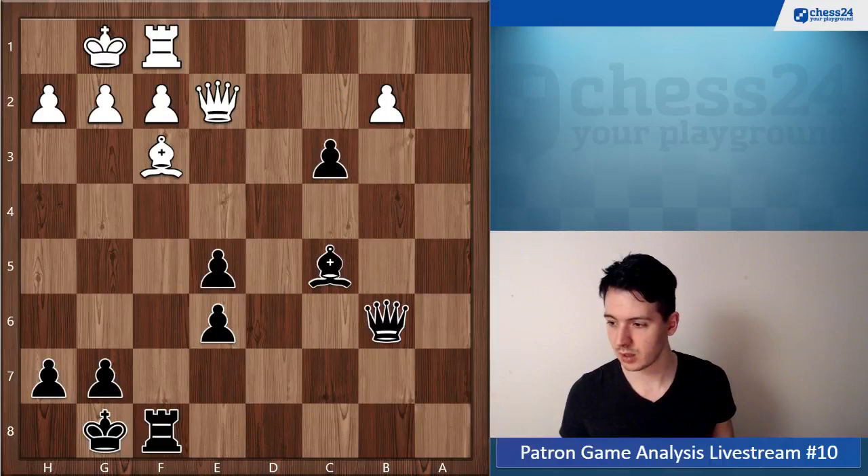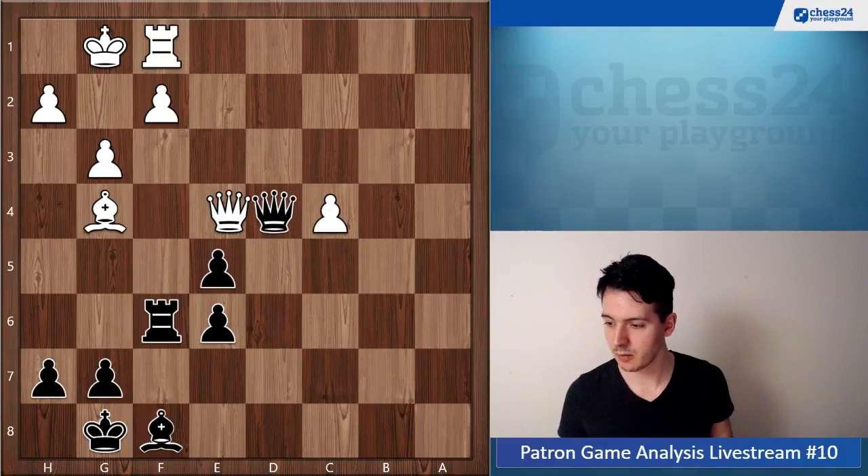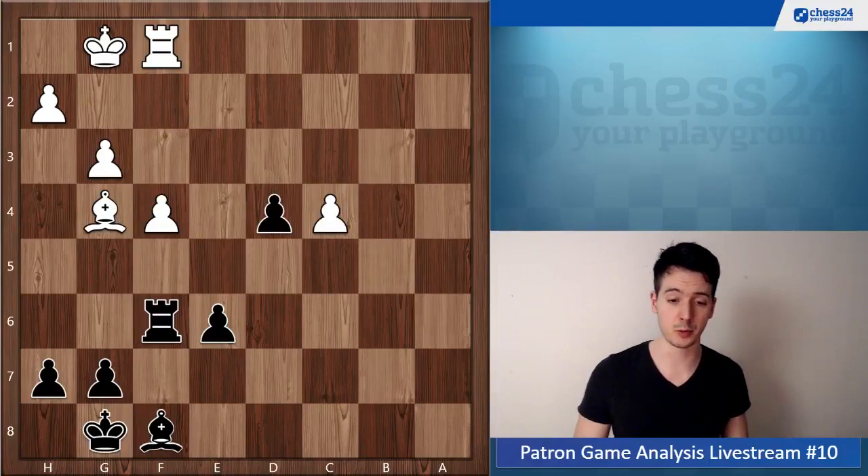Queen c7, Bishop g4, Rook f6, Queen e8, e4 — we can go through this pretty quickly because not too much is happening right here. But now we're coming to this endgame, and this is such an important moment in the game, because here you're playing a move after which you might be lost.